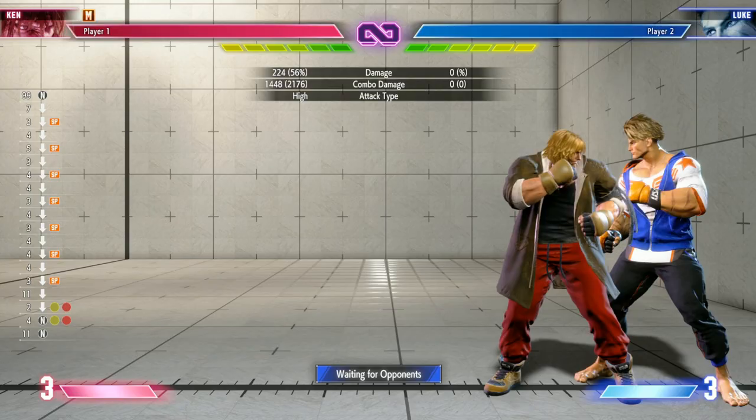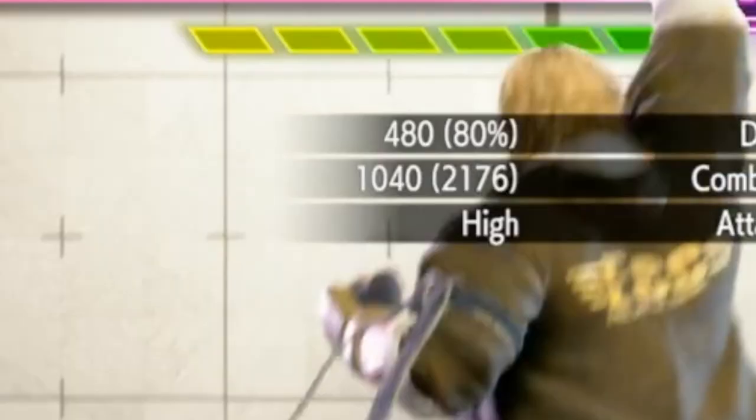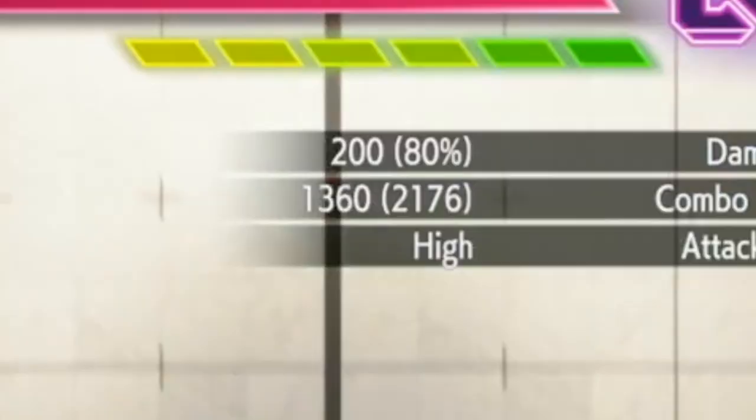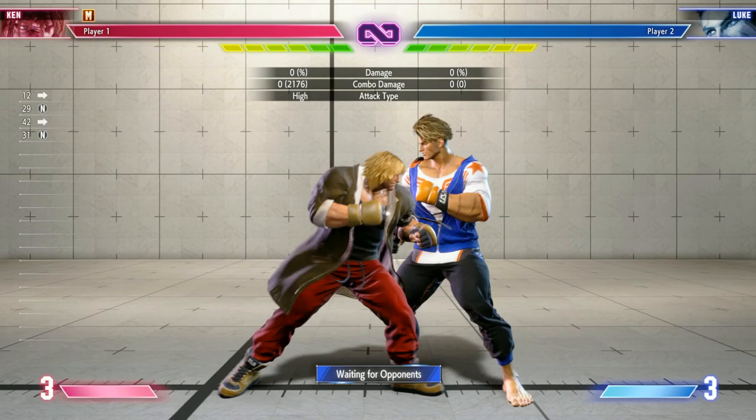The Shoryuken does more damage from the quick dash than by itself — by itself it's 1040 damage, but from the quick dash it's 1360 damage, and we're using no bars to get that. You can also do that in a combo. For the run-up strategy, mix up as much as you can — run up and go for your specials, or run up overhead then go for the low combo.